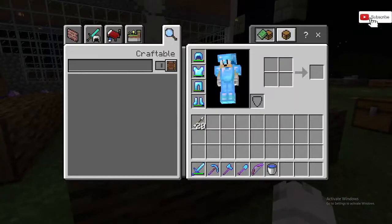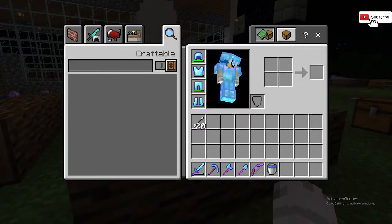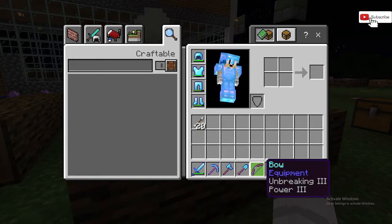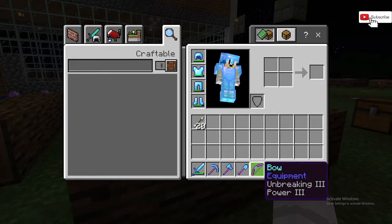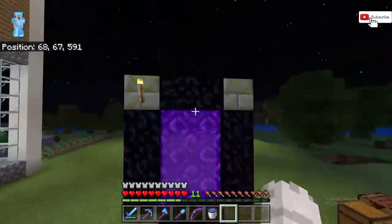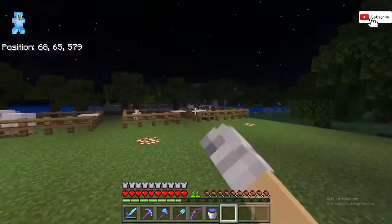Look at this guys — full enchanted diamond armor with enchanted diamond tools, a bow with Unbreaking 3 and Power 3, a water bucket. And it's my portal. It's my farm.